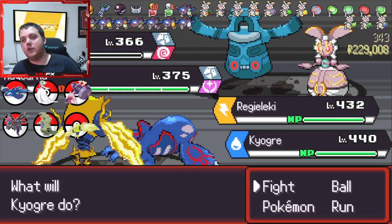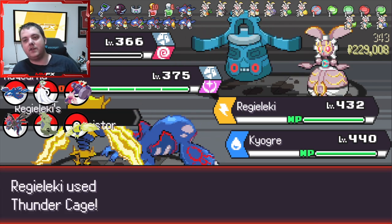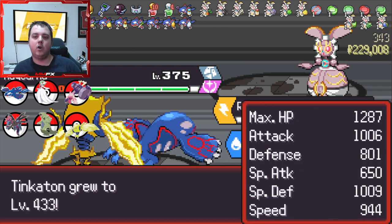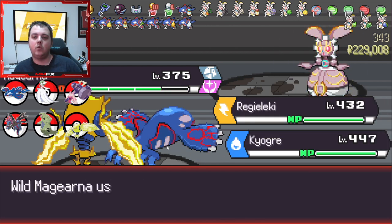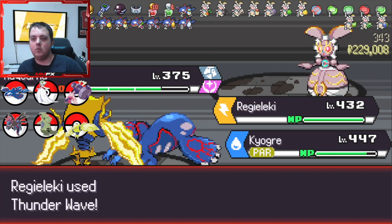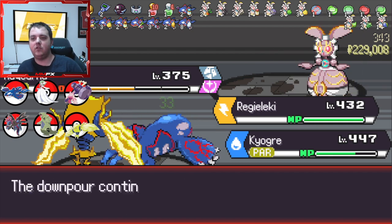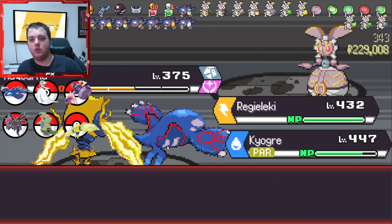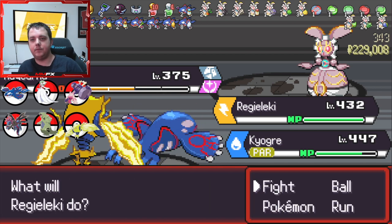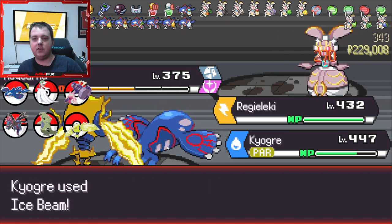Alright, Reguleki - Thunder Cage. We could potentially try and catch this because we do have Thunder Wave now. That's one of the hardest things we had - we didn't have a paralysis mon. But now we do have Thunder Wave, we can put status on which helps us out greatly and we're not relying on a freeze from an Ice Beam. Okay, Reguleki is so fast.